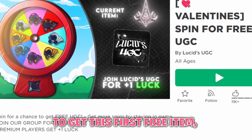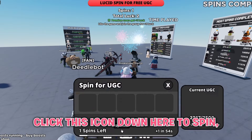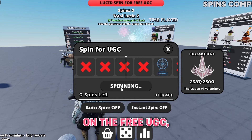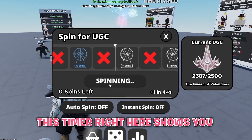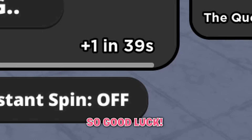To get this first free item, you have to join Spin Got UGC. Click this icon down here to spin, and if the spinner lands on the free UGC, you will get the free item. This timer right here shows you how much time you have left until you get a free spin, so good luck.